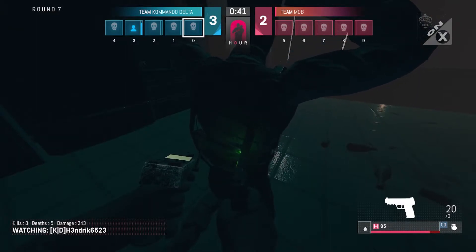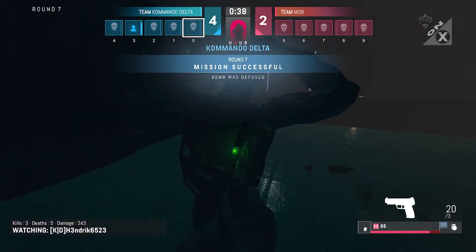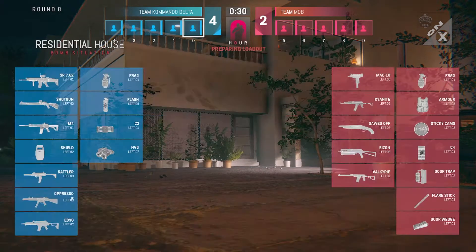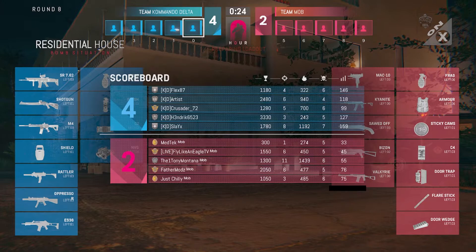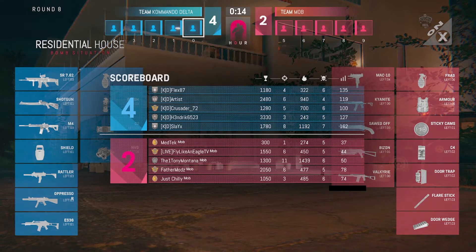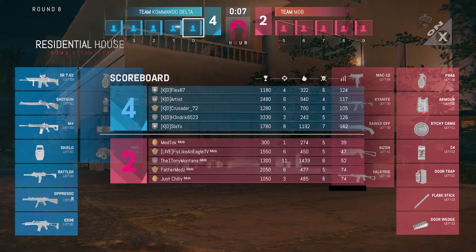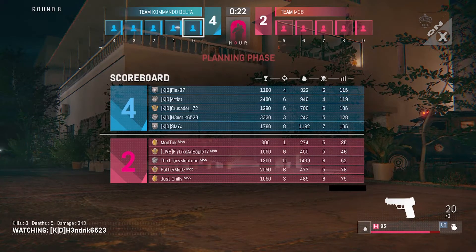Potentially the game winner right here — making it 5-2. But this game is likely going to continue because early access. We are potentially looking at Commando Delta's second game win of the season here right now in game number two against Mob. If the game gets called here, these are your scores: 8 kills for Slay X, 6 kills for Artist, 11 kills for the 120 Montana. What did he pop off in this game! Father Mods with 6 and Eagle with 6. Artist also with 6.